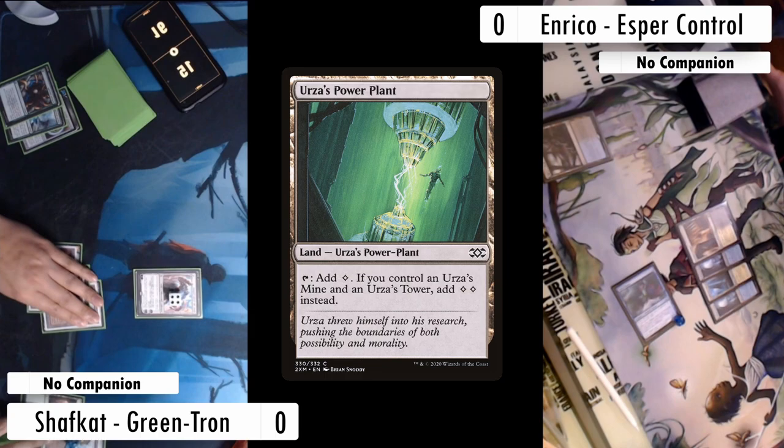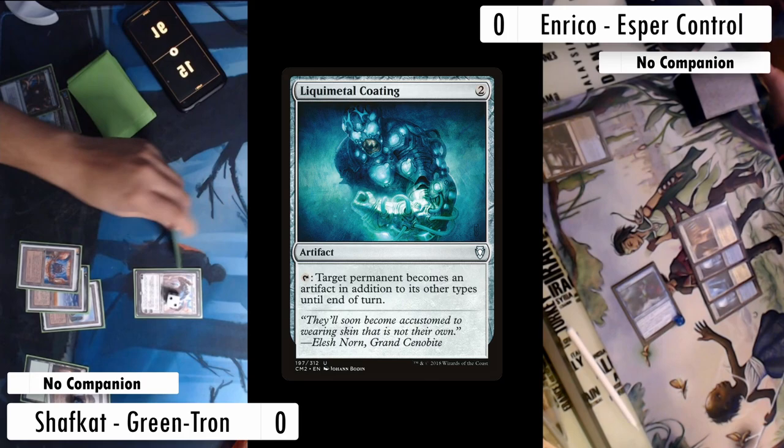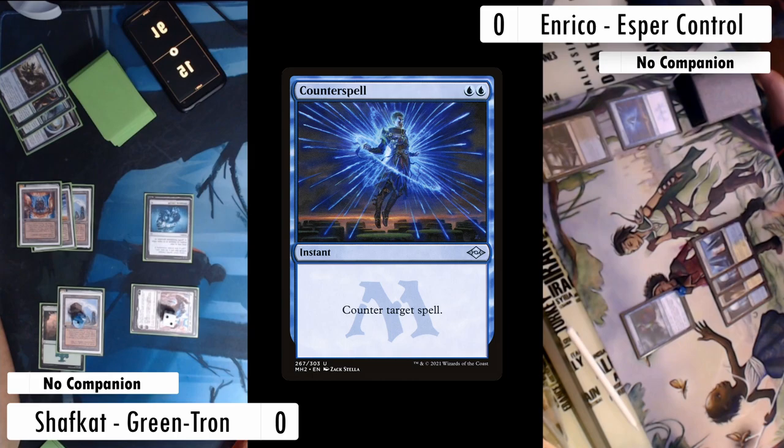I play my last Tron land achieving it, but Enrico has counterspell mana up — so what do I really cast here? I downtick Karn and get a Liquid Metal Coating. It's cheap, I might be able to play something else after, and they might let it resolve. Enrico doesn't take the bait on the Coating, so I play a Worm Coil Engine floating one. They cast Counterspell on it and it's their turn.